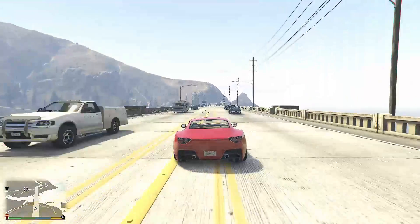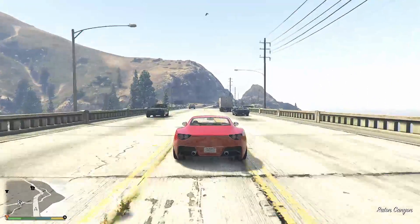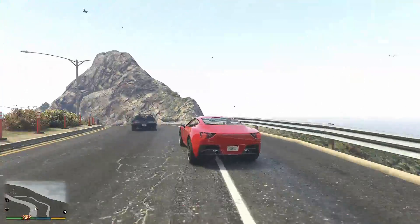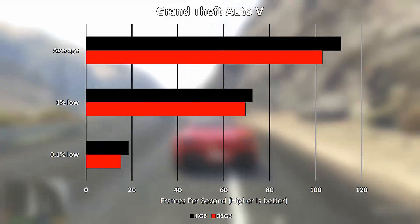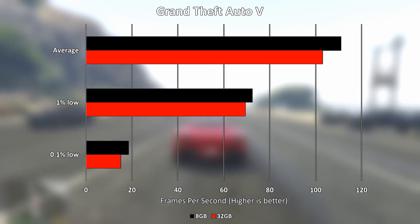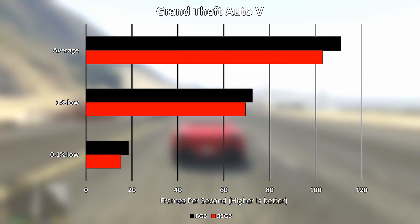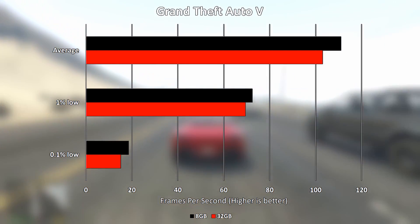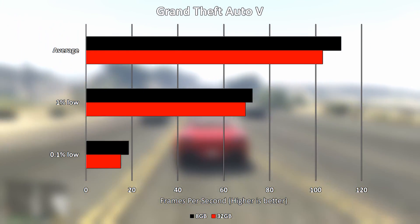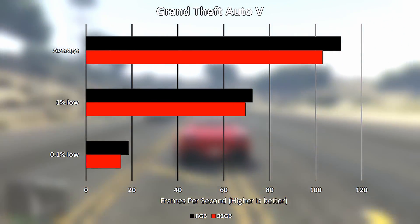Next up is Grand Theft Auto V which defaulted to a mixture of high and very high settings, though as you will see from the results this game would likely be playable at higher settings. With the default settings and 8GB of memory, an average frame rate of 111 FPS was achieved and a 1% low of 72.4. Increasing the memory to 32GB rather counter-intuitively saw worse results, with the average frame rate dropping by 7.2% and the 1% low dropping by 4.1% to 103 and 69.4 respectively.